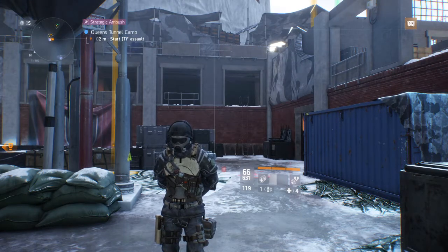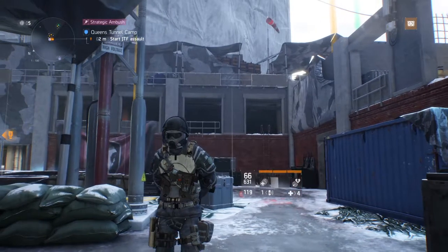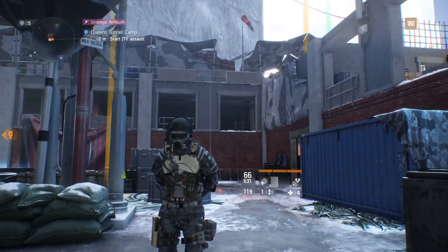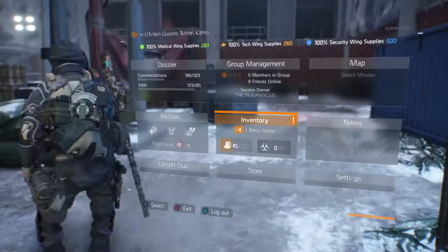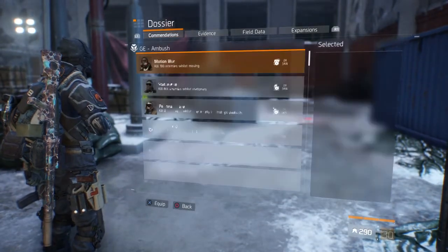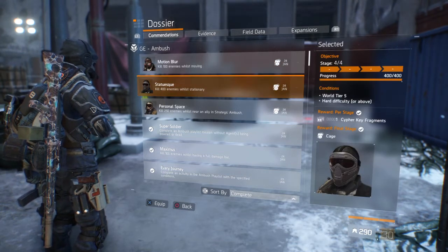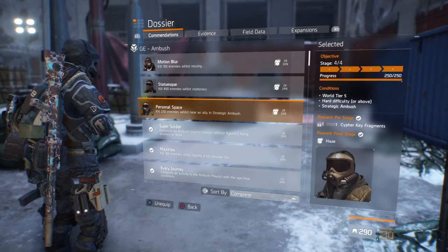In my personal opinion these have been the three easiest masks of any of the global events to get. I'm going to show you the perfect method to get them all and the point where to farm. The three masks you're going for are the Bug mask, the Cage mask, and the Haze mask.